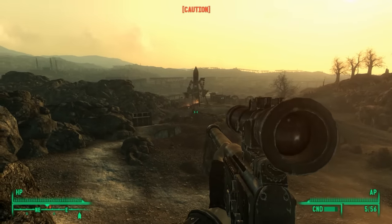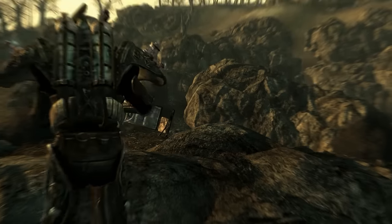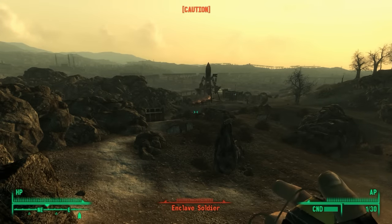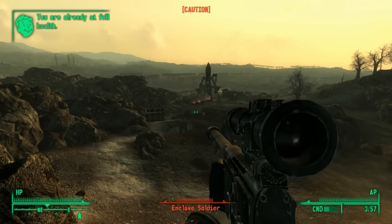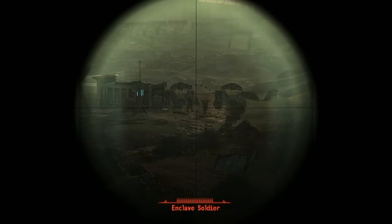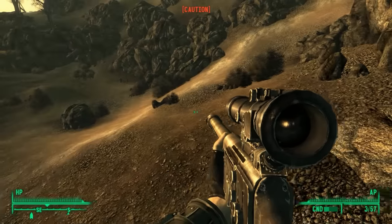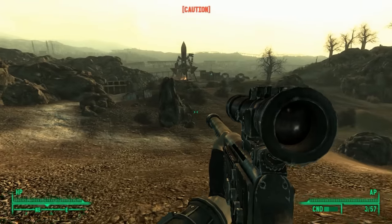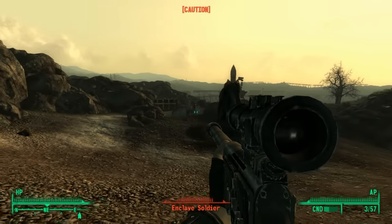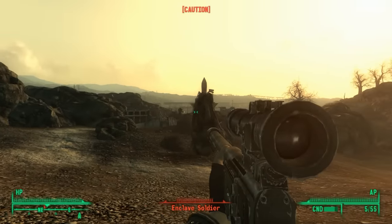So we're going to switch to the victory rifle and see if we can't get a critical. There we go - knocked him right over. It's a fun gun, it really is. We got an enclave rocket launcher guy over there. Thankfully there's no hellfire troopers over there. I'm really excited to see what we can do here. And I don't have the cover of night anymore, so we're going to have to deal with him.